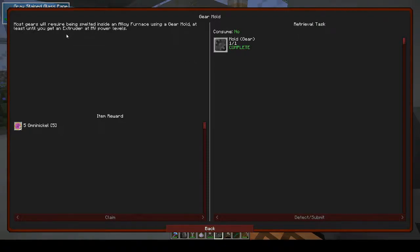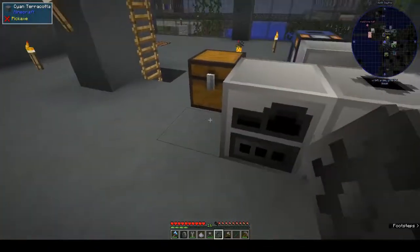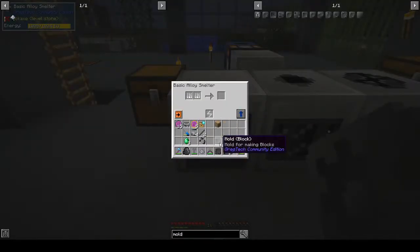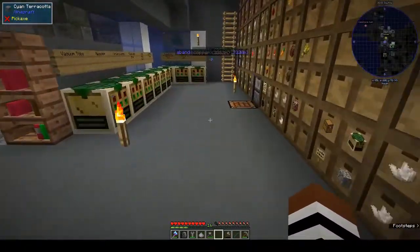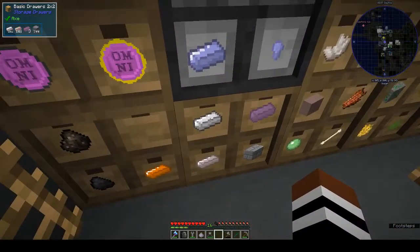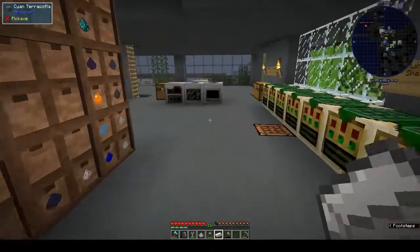So how do you use this in an alloy smelter? They also had a plate mold so I could have used that. Alloy smelter - making blocks. Let's take an ingot of iron because we have quite a lot of iron - that was one of the drawers I expanded.